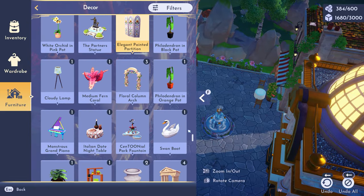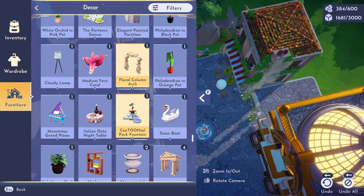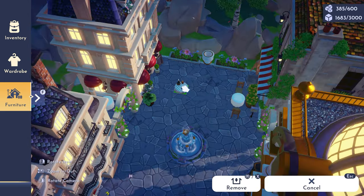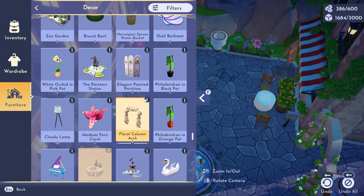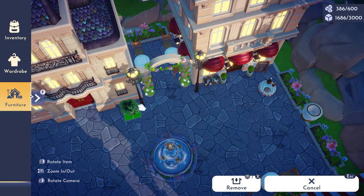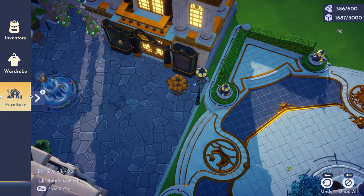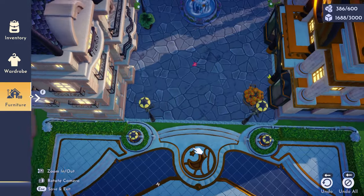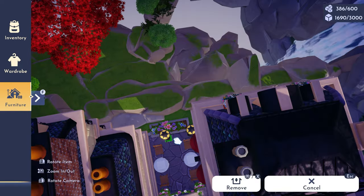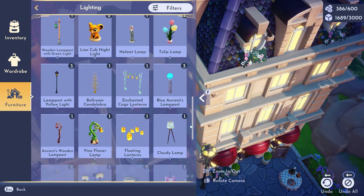We've got Scrooge's shop there, as well as a place to sit and eat, which is why I did the bakery and Chef Remy's. There are some little dining tables around the place. I also need to make sure everywhere is accessible so you can pick anything that grows there. I think I did an okay job. I hate it when it takes too long to get around somewhere, so I made sure to leave little pathways as shortcuts.